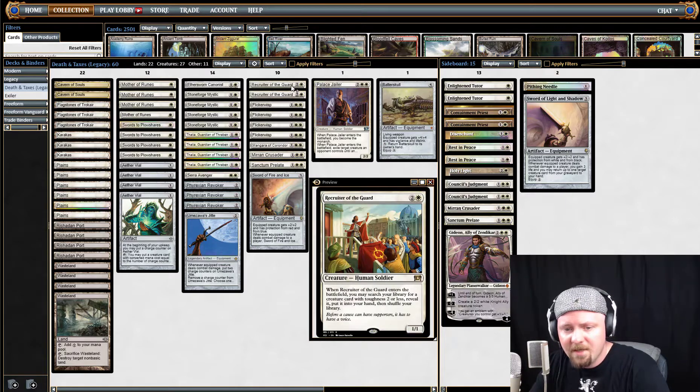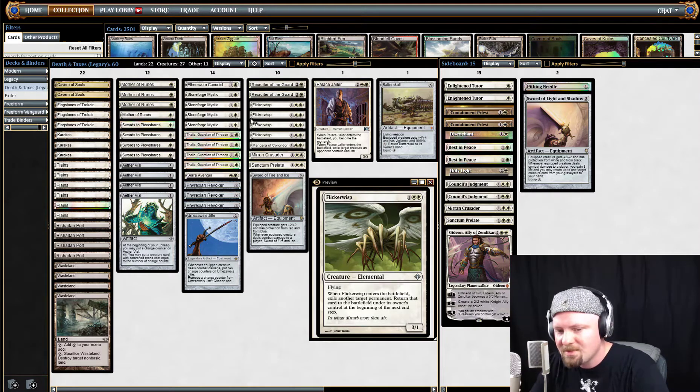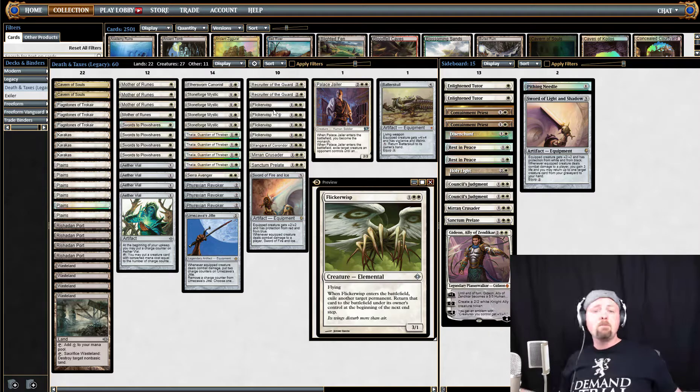We've got a toolkit piece here in Recruiter of the Guard — it just lets us search up most of our creatures. The Flickerwisp: it's a good creature, but it's not as impressive at first glance. It's when you tie it together with Aether Vial — an instant-speed exile of target permanent. Brilliant. You're going to want to use that, and it's going to be fun, and you're going to love every moment of it.